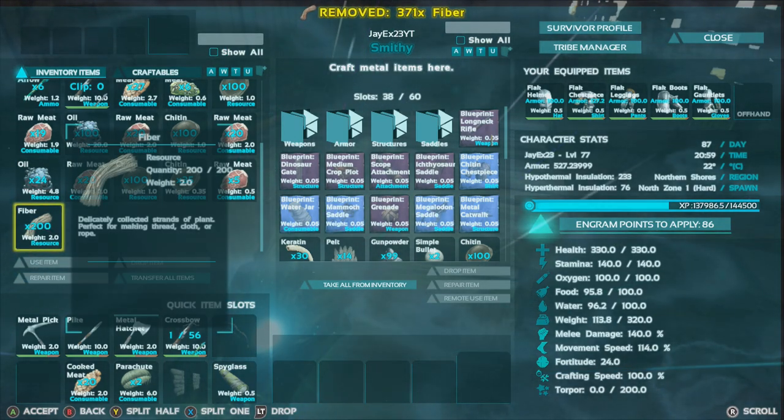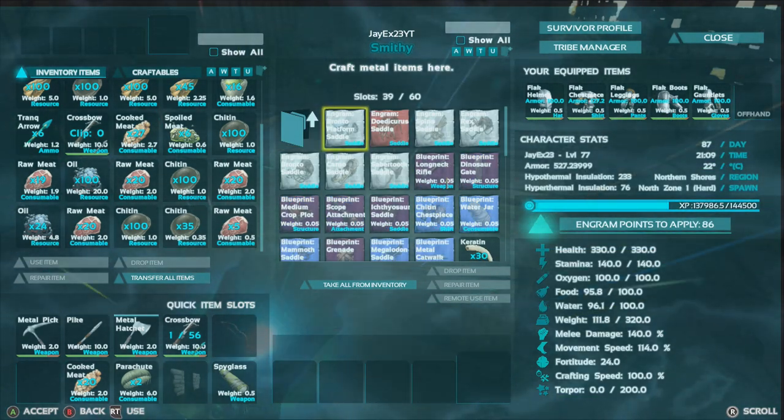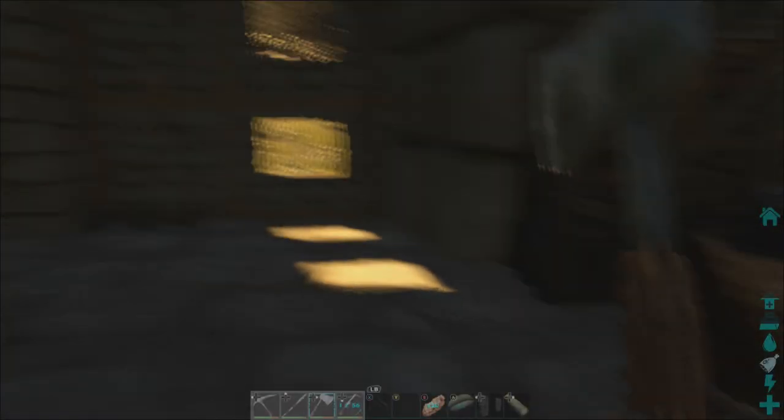Now, if you do this while you're playing with people, make sure you have people near you and that they get on their tames while you're doing this, because you get a lot of XP for making a Bronto platform saddle. Here we go — Bronto platform saddle being made. It's going to be pretty epic.